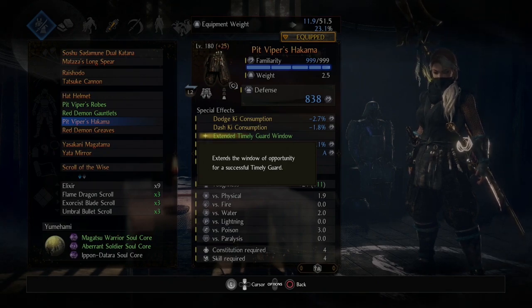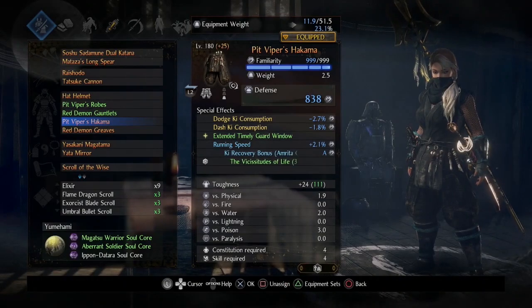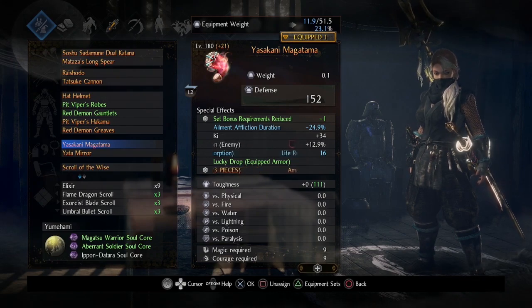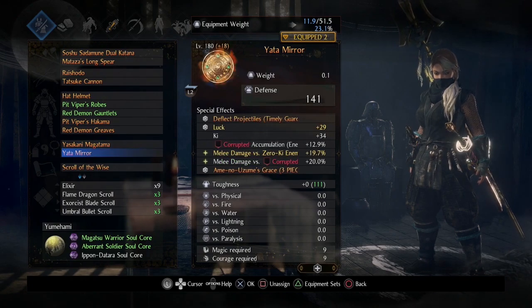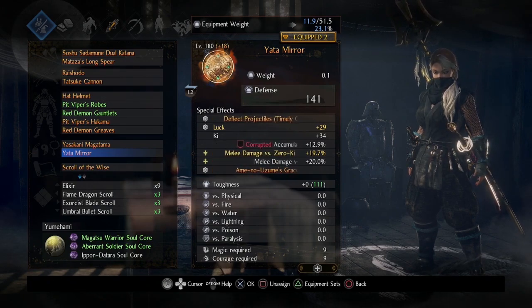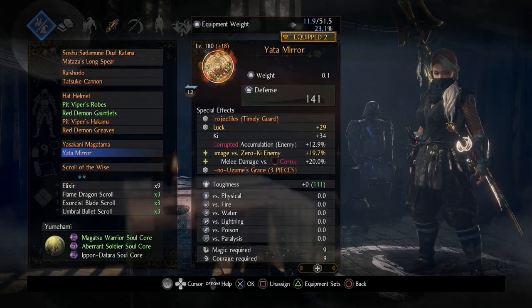You might be worried about the grind, especially with the second crazy feature: accessories can now roll Ethereal Graces. This is massive — it basically means you can have a seven-piece bonus and a six-piece bonus on your character at the same time. Not only do you get a massive power boost, but your options for build work just grew enormously. Team Ninja recognizes the grind concern and has added new features to make it easier.